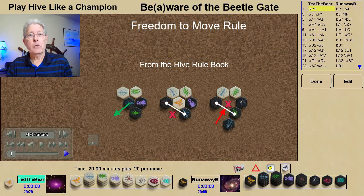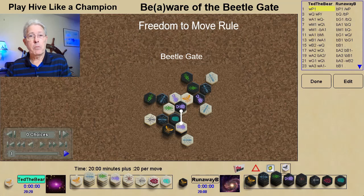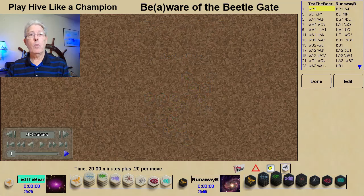A Beetlegate occurs when that gate happens on the second level or higher of the Hive. It creates a lot of confusion for a lot of players not fully understanding how a Beetlegate works. Beetlegates typically only affect occasionally Beetle movement, sometimes Ladybug movement. And in this game, you're going to see how it affects Pill Bug movement. So, beware — or be aware — of the Beetlegate.